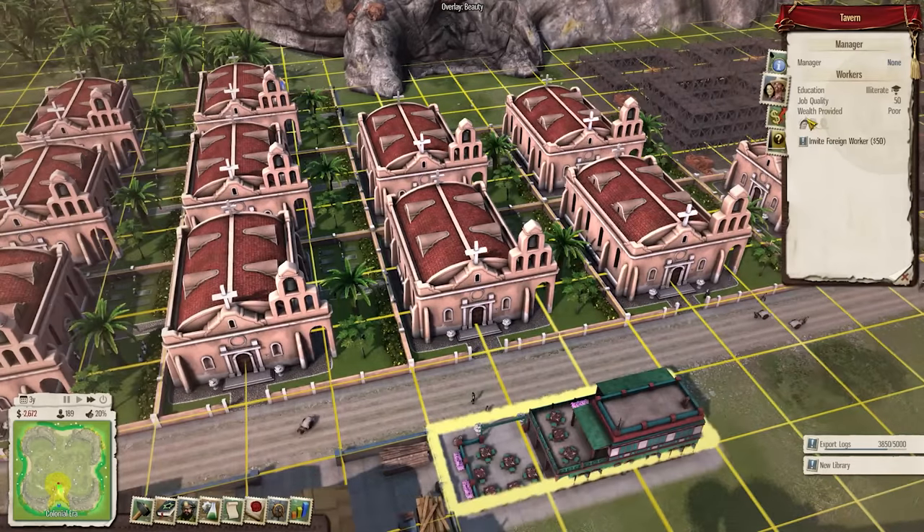We can proclaim independence whenever we want, but we're not going to do that just yet. Just in case we ever get invaded, we're going to surround the entrance to our island with a large quantity of guard towers. We're now almost up to around half a million dollars, meaning we're close to halfway to the end-game goal of one million. That's how incredibly well we're doing. I'm also going to build a second military fort to get more exploration done — one must know the land if they are to build 7,000 Catholic missionaries on it.